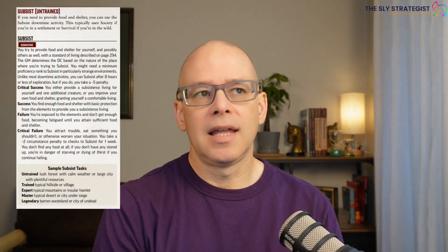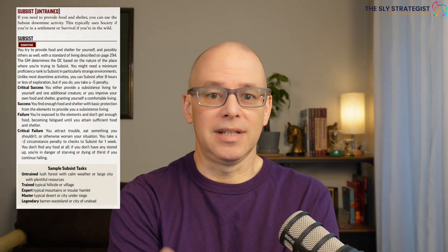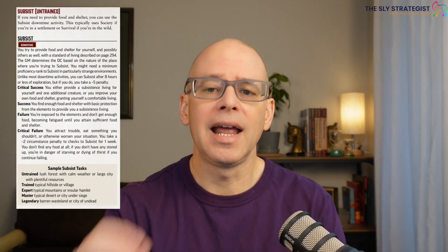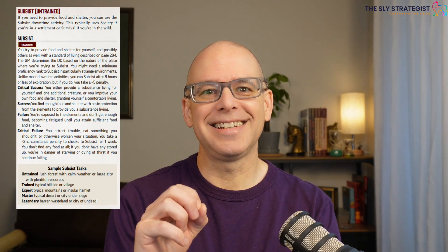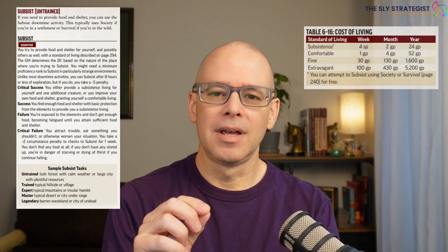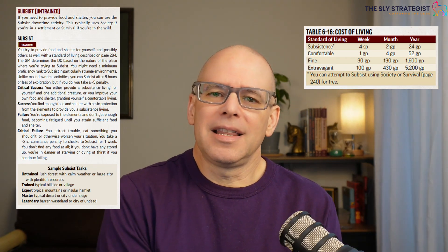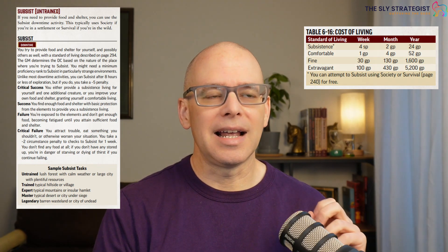The first untrained action is subsist. Being trained in survival isn't required but it does increase your proficiency so you'll do better on it. Subsist is not something glamorous — there's a table we'll put up, but it is basically surviving on the equivalent of four silver pieces a week, two gold pieces a month, or 24 gold pieces a year. It allows you to survive at a minimum level without any hindrances.